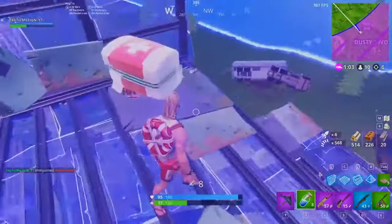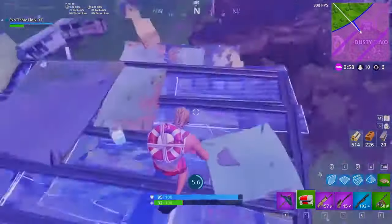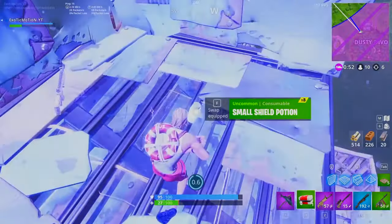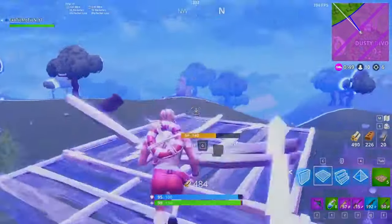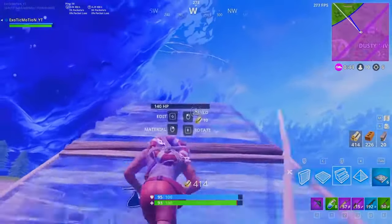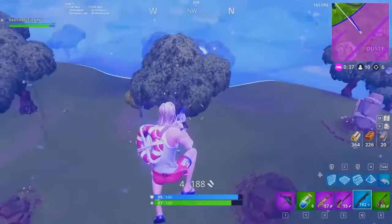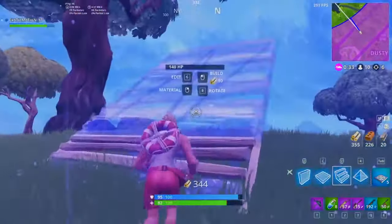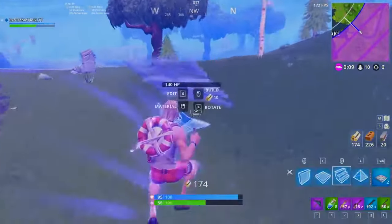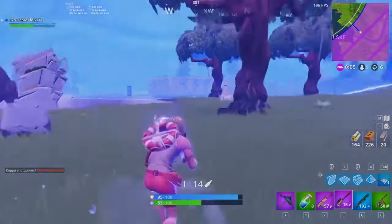We got bounce pads — I can bounce pad out of the storm. It's always very important to check your surroundings, the timer, when the next circle is coming, and how far the storm is. Here's a technique: rotate your stairs and put the bounce pad on it and you can bounce closer to the circle. Using these bounce pads when caught in the storm is extremely helpful.